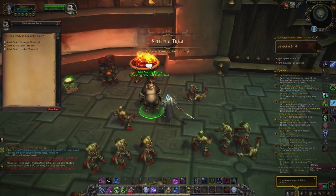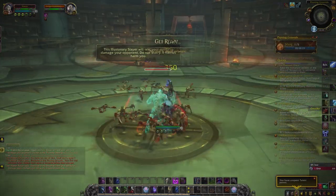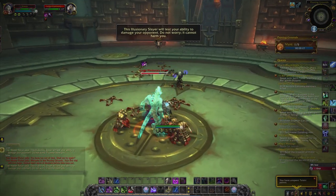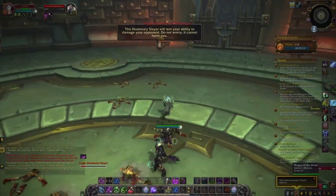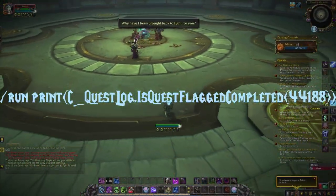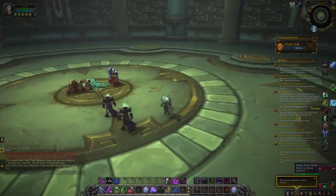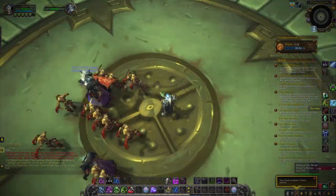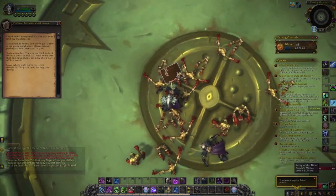It took me about 20 minutes to get the special NPC to spawn, so it's actually not too bad. However, it's easy to miss him once you are in the flow starting over and over again. So better make a macro with the command I told you about and push it after every attempt to see if you got it. The NPC looks like an Orc Death Knight and he will drop a book on the ground. You don't need to read it, but it gives you a clue where to go next.